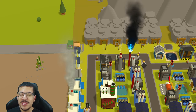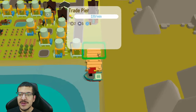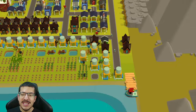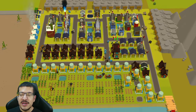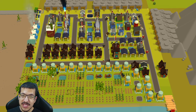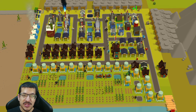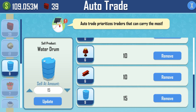For the trade setup, I have two vehicles: a trade depot on the northwest corner and another trade on the southeast corner, in case I need to sell two different items within the same minute — better safe than sorry. For auto trade, I have just about everything set with a trade amount of 10, with the exception of water drums, which are set to an auto trade amount of 15.